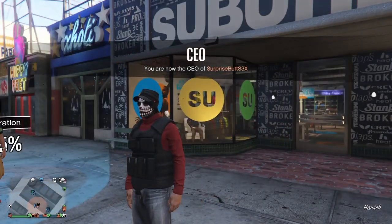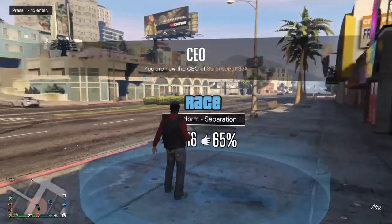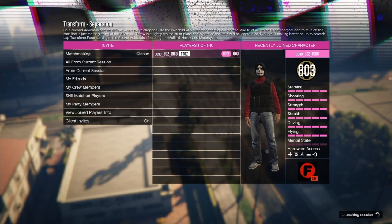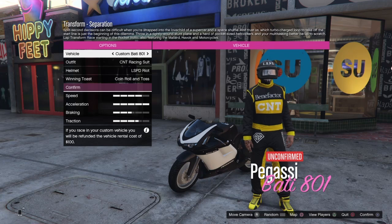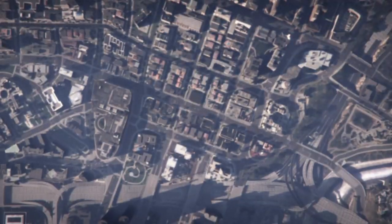Put your spawn location on last location. Hit round d-pad to enter the job called Transform Separation. Confirm the settings and start it up by yourself. Once you start it up, hit round d-pad on the outfit and hit round d-pad on a bike, then quit the job. When you spawn back in you should spawn back in with one of your saved outfits.